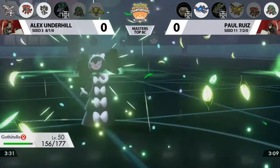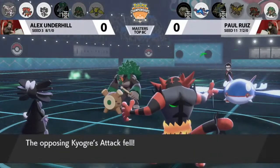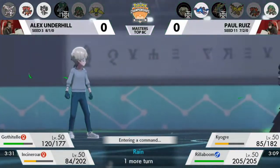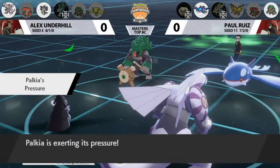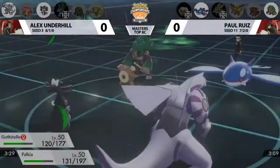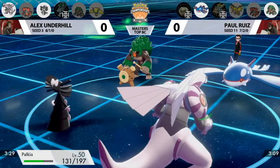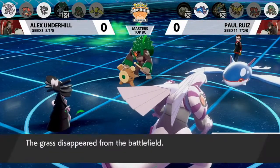Paul has the opportunity to go for damage, but if Palkia comes out and gets an attack in, that's going to be game. Parting Shot into Kyogre drops its Attack and Special Attack — those Kyogre attacks will be doing even less damage. Incineroar gets yet another switch out to Intimidate Rillaboom for a third time. If Paul can't get critical hits with Rillaboom, it's really going to struggle. Hypnosis from Gothitelle misses, but Origin Pulse also misses on Gothitelle. Two misses from both trainers — the Origin Pulse did effectively nothing to Palkia, and that was in the rain.